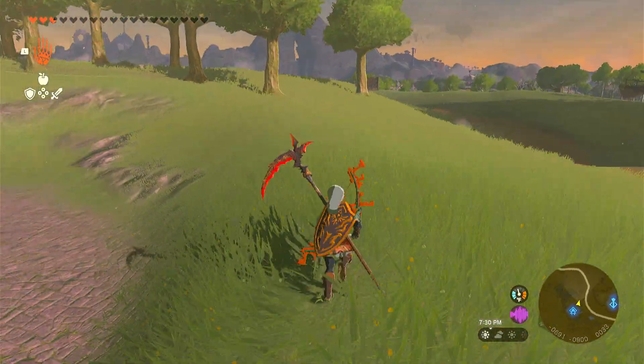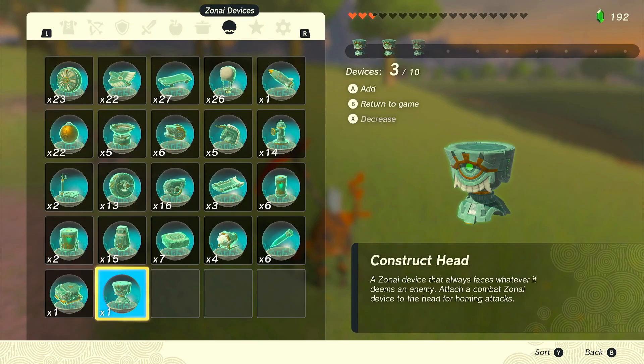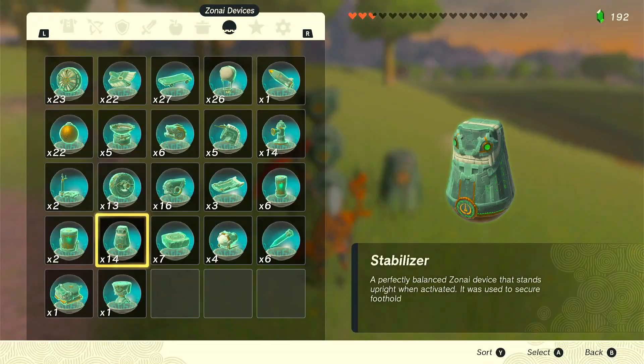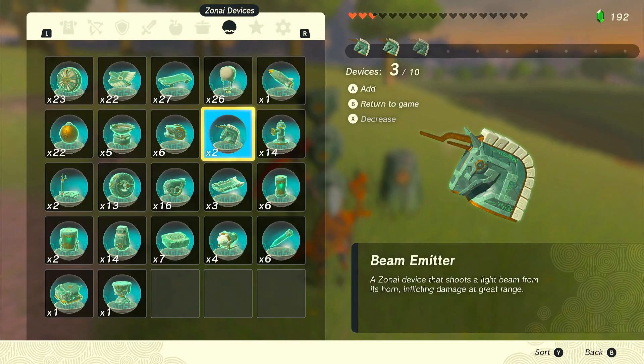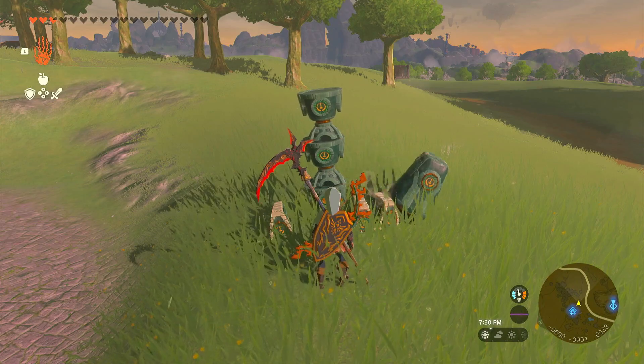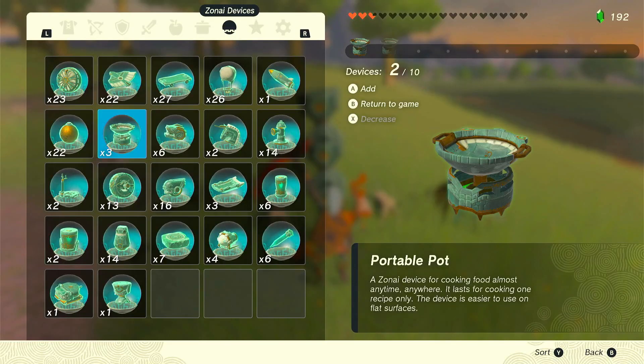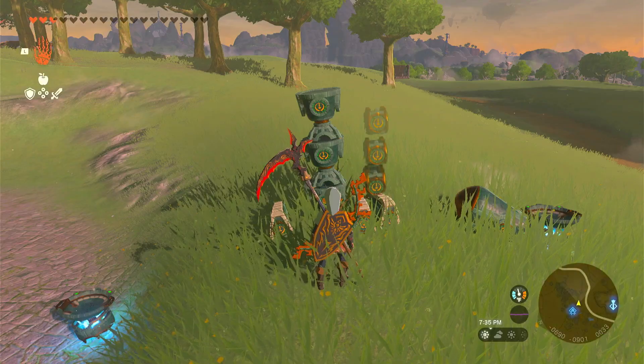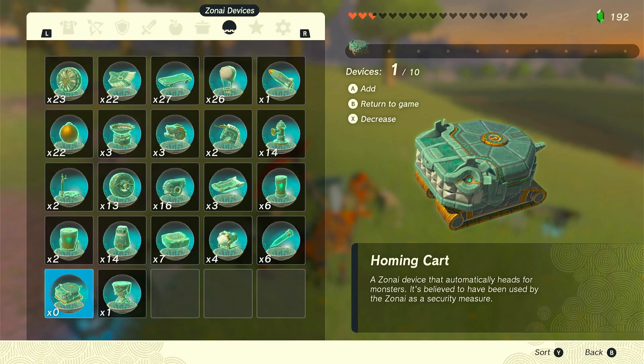Alright, you'll need a few things. You'll need three construct heads, a stabilizer, three beam emitters, two portable pots, three flame emitters, and a homing cart.